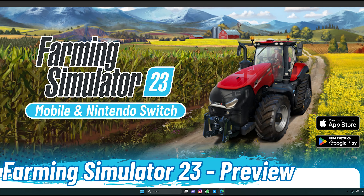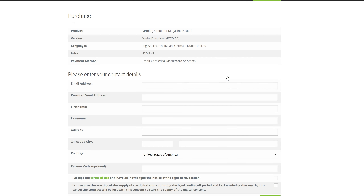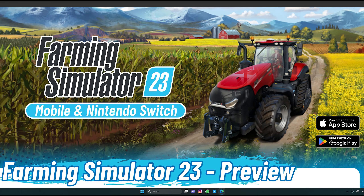The reason I'm making this video about the Farming Simulator Magazine is because Farming Simulator 23 is mentioned in it, so it's my job to take a look at whether we have anything new about FS23. I purchased this magazine — you can also buy it from Giant Software's official website. Don't forget to use my promotion code XGFO when buying, and you can support my channel without paying anything extra.